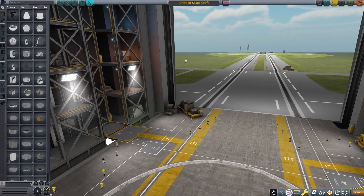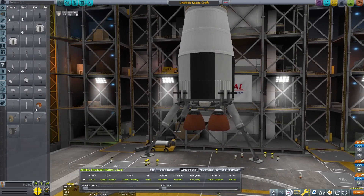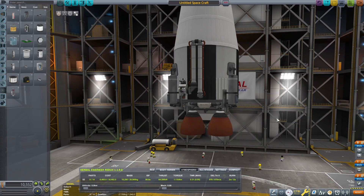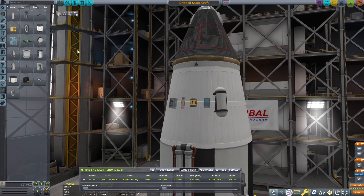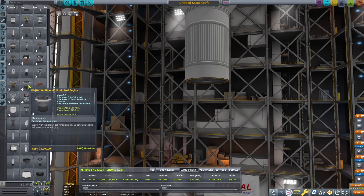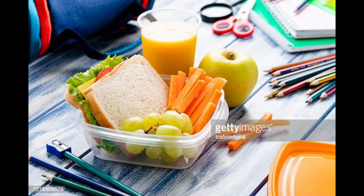First, we need to build another rocket. This rocket is a simple manned Mun rocket. We just need to make a lander with the science equipment because maybe we can do some experiments on the glowy thing. Then we simply add two other stages and side boosters. And now we are ready for launch.